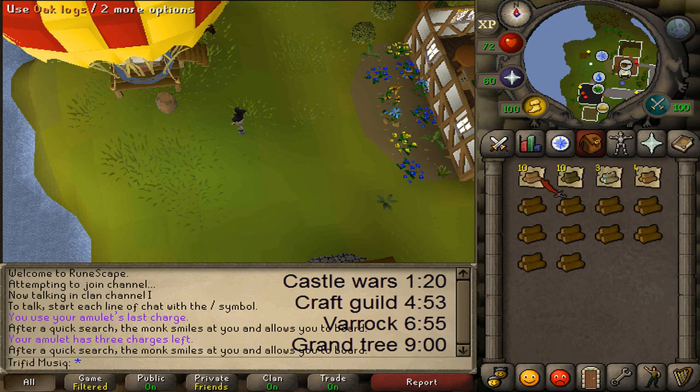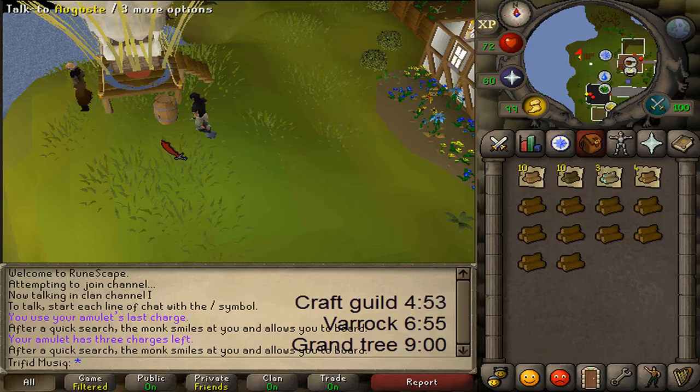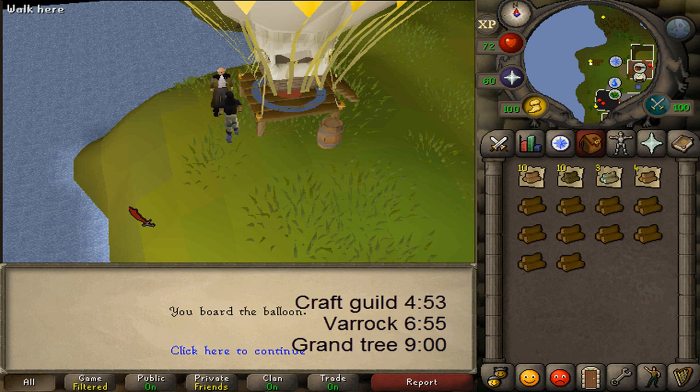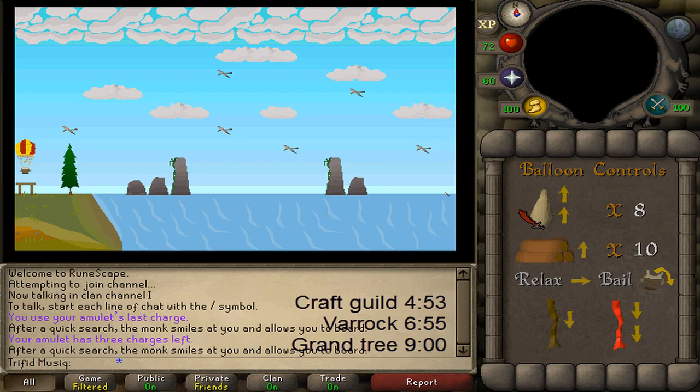First, to unlock Castle Wars, let's go to Entrana and talk to August. Select the first option yes and you will now see the travel map. Click on Castle Wars and you will see this screen. First, click on the sandbag twice, then we will need to burn one log.